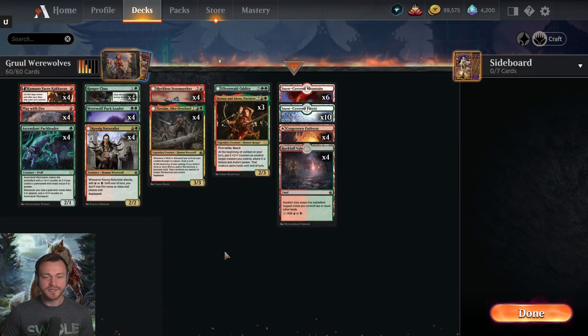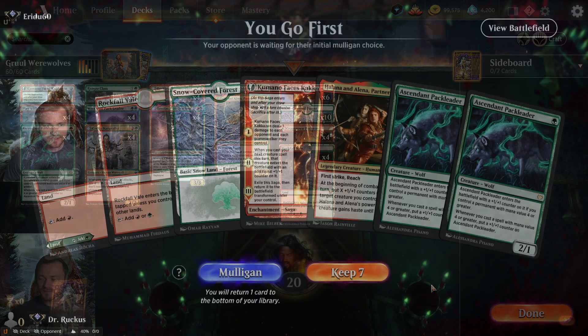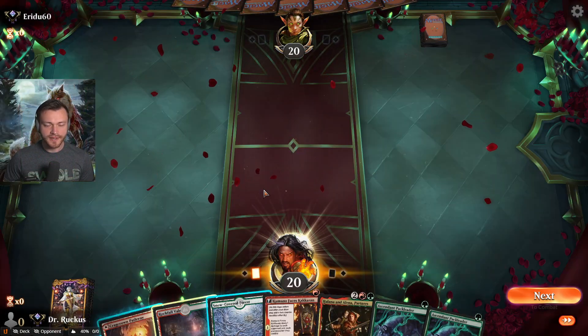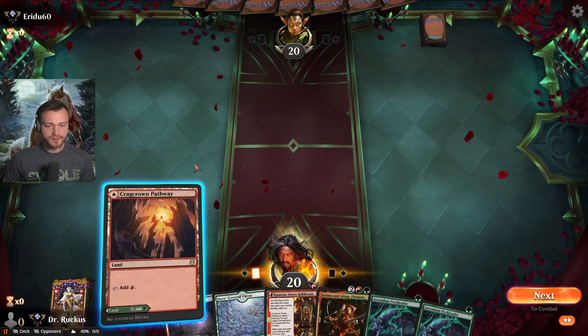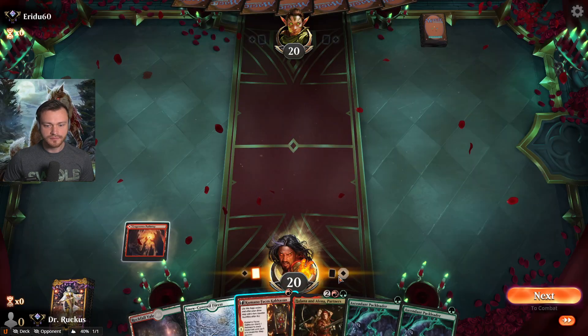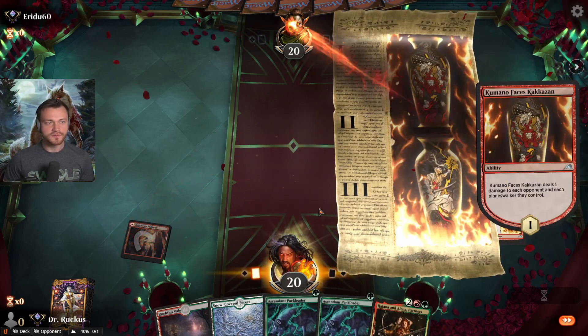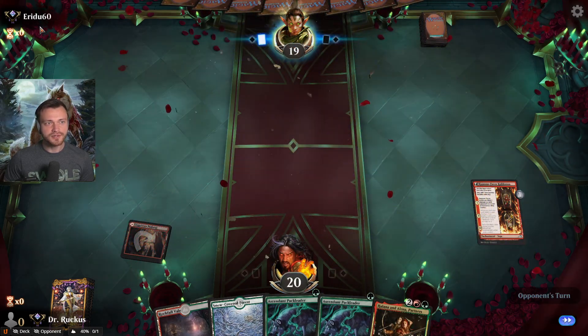Let's dive right into the gameplay. Interesting — we can keep this hand. We'll get Kumano down first, get a bigger Pack Leader after that, and play on red to start. Kumano online. We'll try this card out and we'll see how it goes.